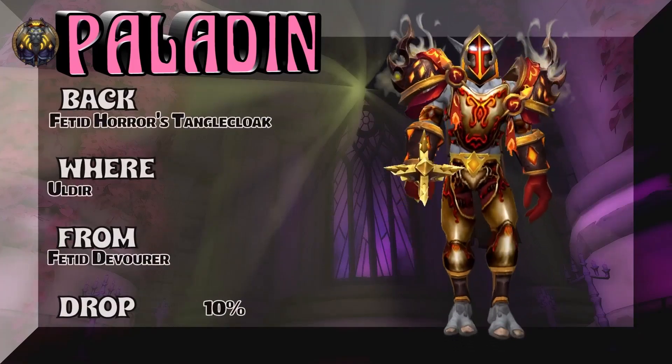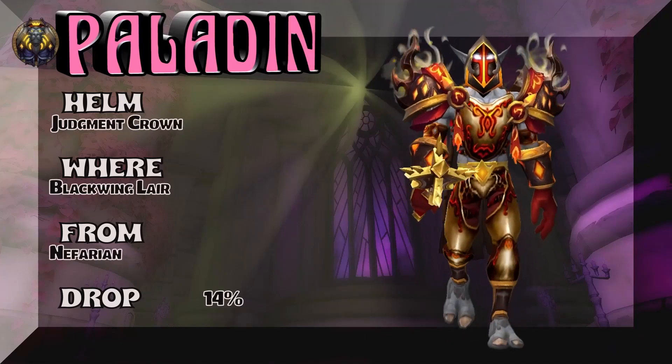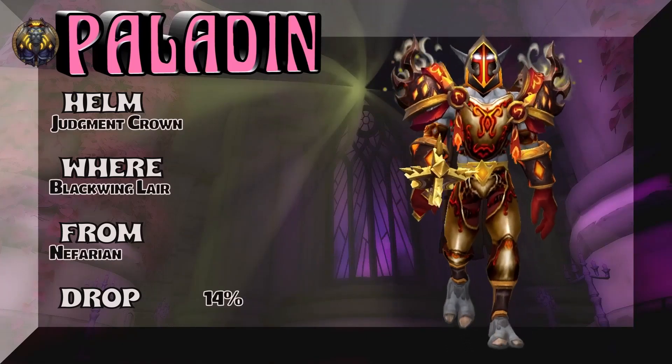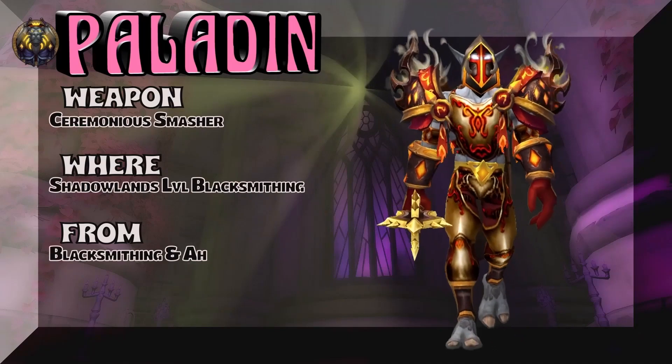The back — Uldir, Fetid Devourer — 10% on the drop rate. Kind of a brownish cloak, I think it goes well with this set. Judgment Crown, of course — Classic WoW, Blackwing Lair, Nefarian. Must get for any given Paladin. And the weapon is Shadowlands Level Blacksmithing.